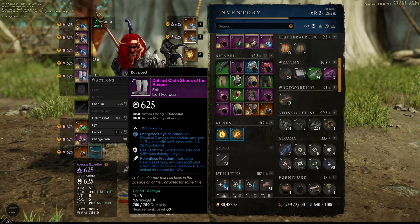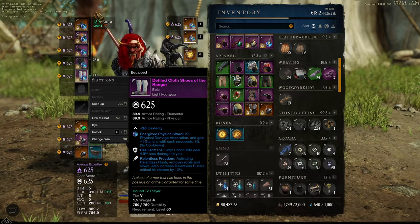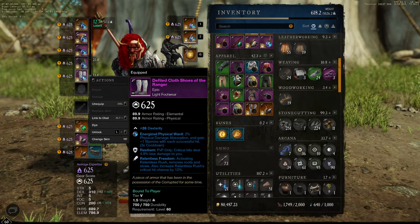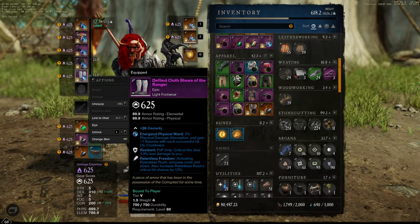For the greatsword perk, I'm using Relentless Freedom. Activating Relentless Freedom removes roots and slows, and also increases Relentless Rush critical hit chance by 12 percent. So it's basically a free escape from any kind of roots or slows - it's kind of OP.